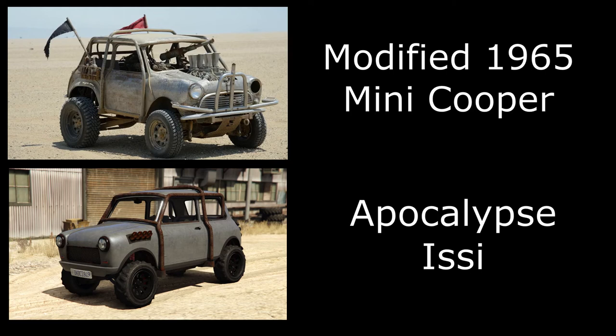The last vehicle you might not know is from Mad Max — I didn't either until I did a little digging. It's the 1965 Mini Cooper. You only see it on screen very briefly for just a couple of seconds, but it is actually one of the Mad Max: Fury Road cars. We can get it in GTA Online as the Apocalypse Issi — a really cool little secret addition.